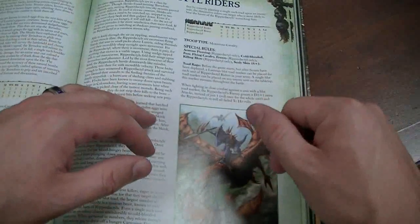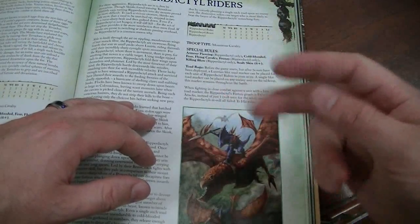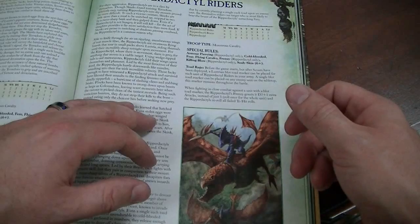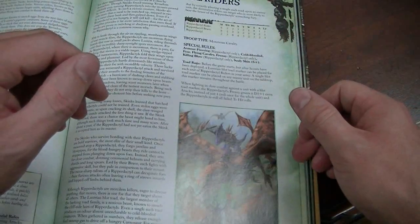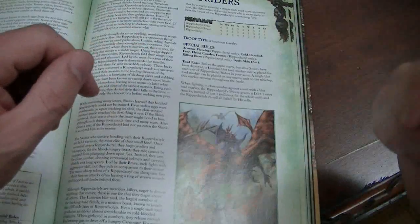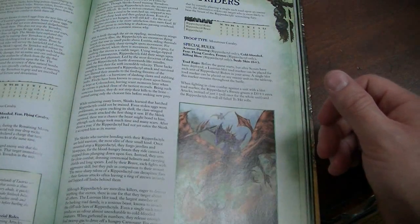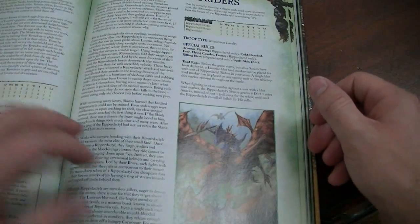They have two attacks. D3 plus one extra attacks — let's call that an average of two, plus one is three, so they each have five attacks. A unit of six would have 30 attacks against this unit — all Strength 4 with killing blow. These guys can just frontal assault an enemy unit and blow up enemy characters. You have to deal with them.